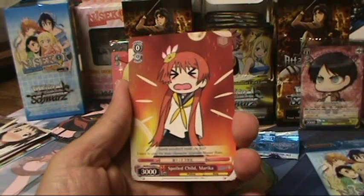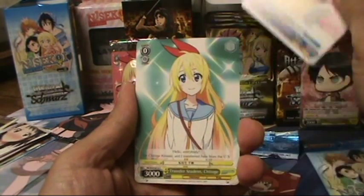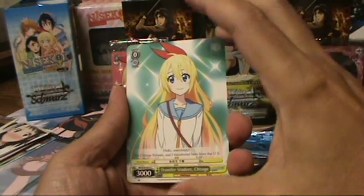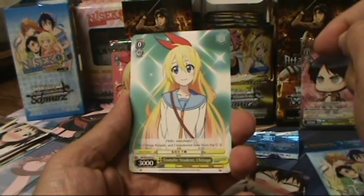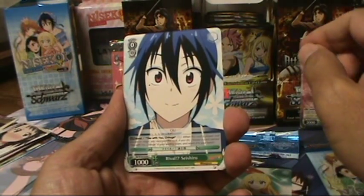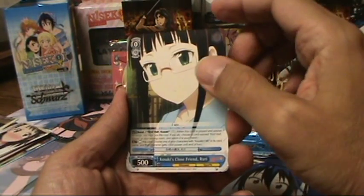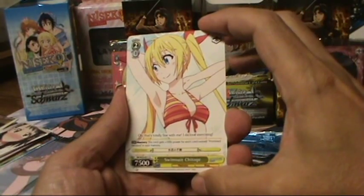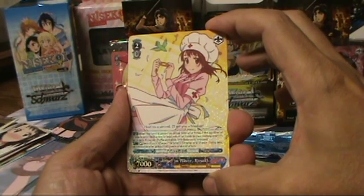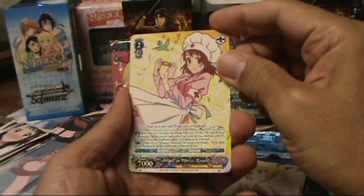Pack four: Spoiled Child Marika, Love Triangle Raku — also in the trial deck but with different artwork — Transfer Student Shitoge, Raku — that one was in the trial deck too with different artwork — and Rival Shishiro. First uncommon is Kosaki's Close Friend Ruri. Second uncommon is Swimsuit Shitoge. The rare is a single rare, Angel in White Kosaki — this is a nice card that might end up in our deck build.